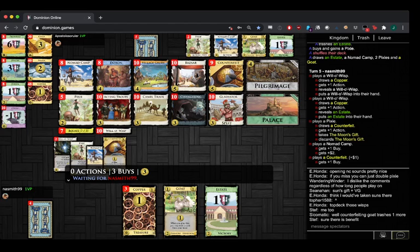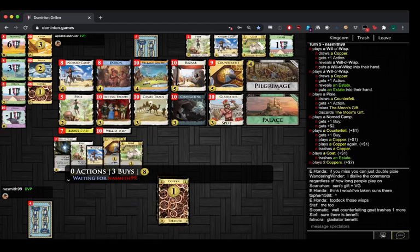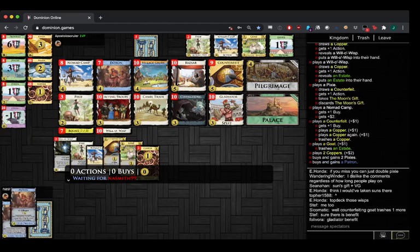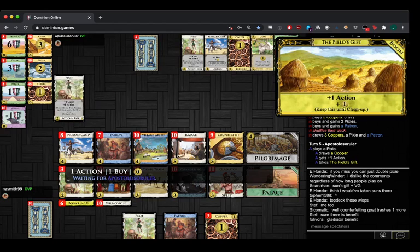Counterfeiting it, but then you don't have it. I don't think there's a ton of consequence for not having it. Right, there is another trash — it gains a lab, bro. Pixie Pixie — must Patron you.